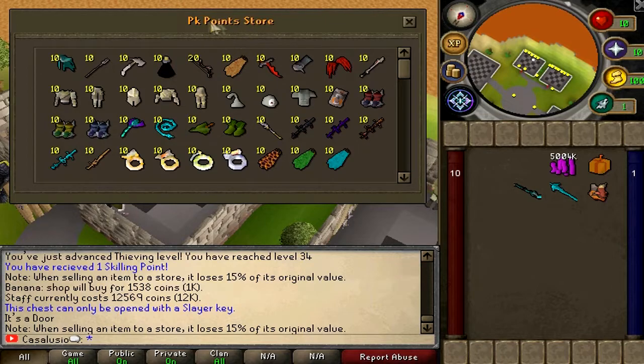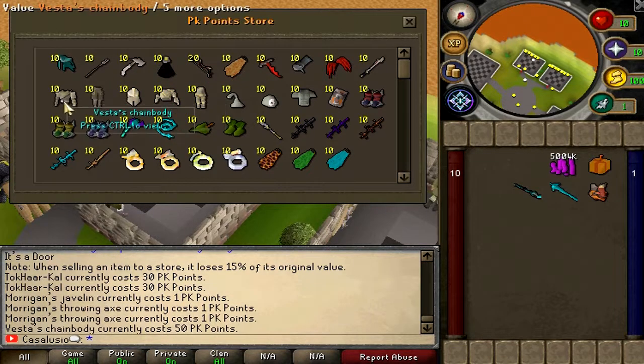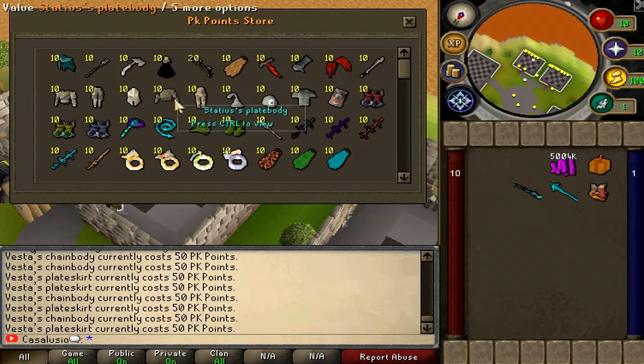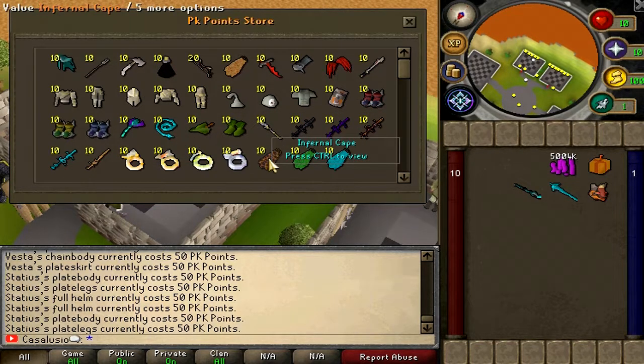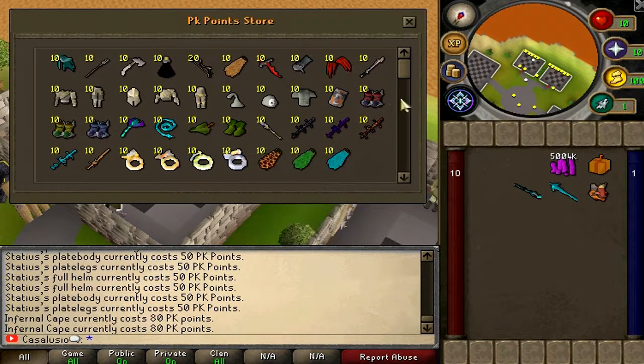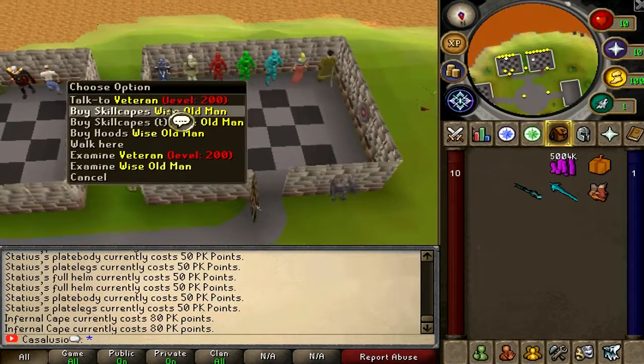Let's check out the PK point shop. You've got Dark Harkyl for 30 PK points, Morrigan javelins, Vesta's pieces at 50 PK points each, statue pieces also at 50 points each, and the infernal cape for 80 PK points. That's a pretty good looking shop.